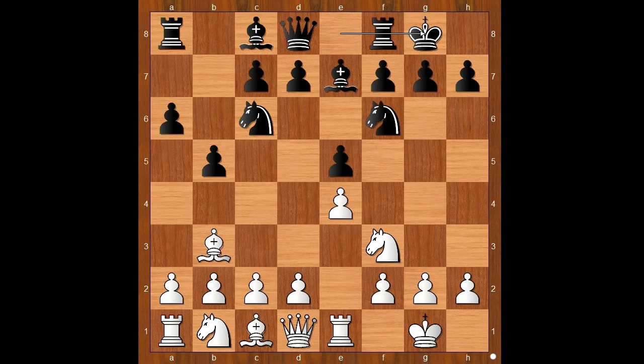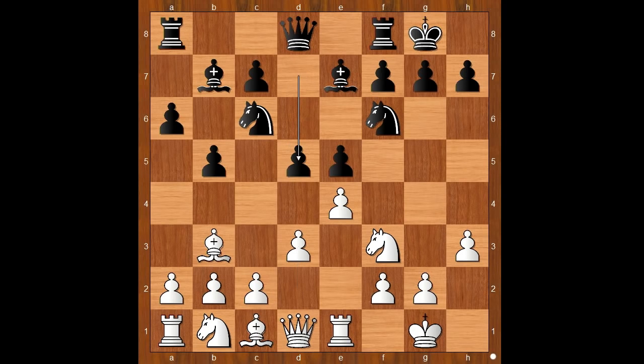Back to our game. After castling we have h3, Bb7, d3 — black to move. d6 is the standard move. Instead, Wesley So played d5, sacrificing the pawn on e5.